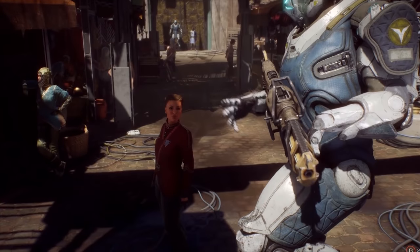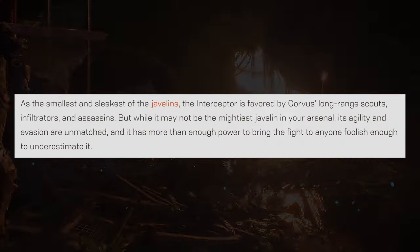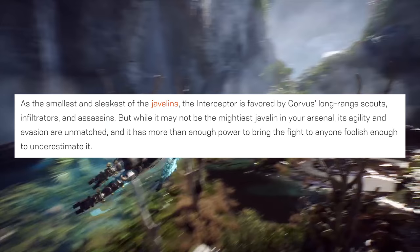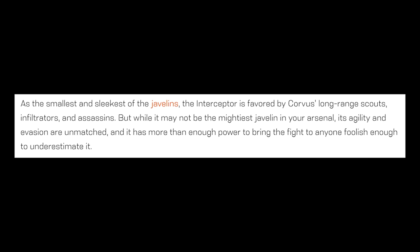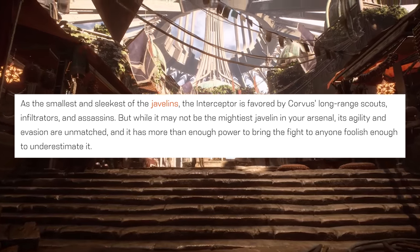I'm going to be quoting the article here, but for those of you who didn't already know: as the smallest and the sleekest of the Javelins, the Interceptor is favored by Corvus' long range scouts, infiltrators, and assassins. But while it might not be the mightiest Javelin in your arsenal, its agility and evasion are unmatched, and it has more than enough power to bring the fight to anyone foolish enough to underestimate it.